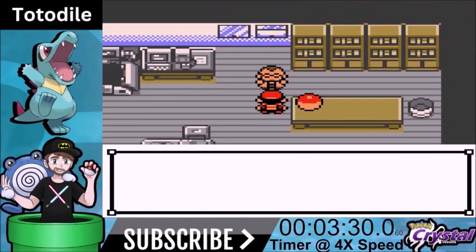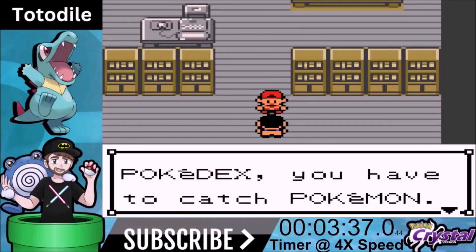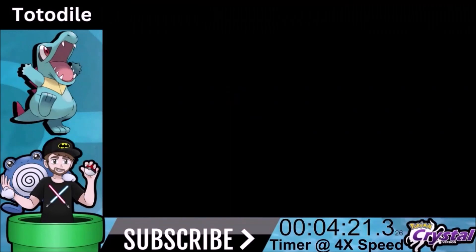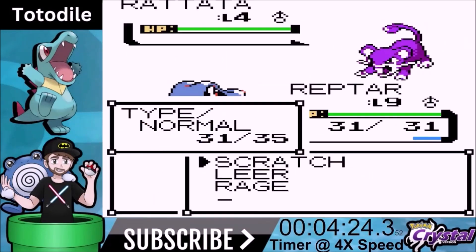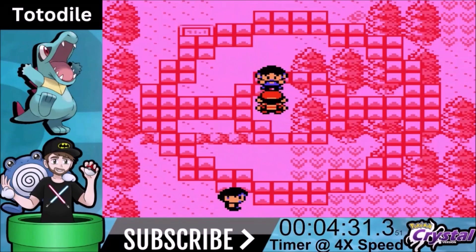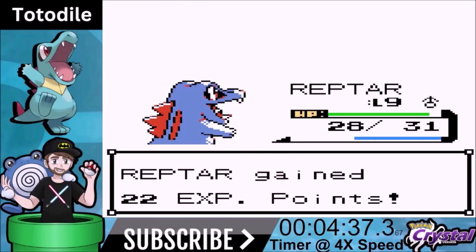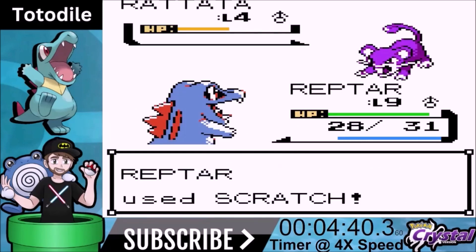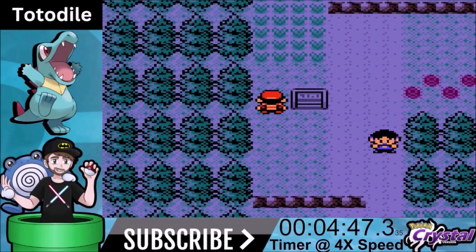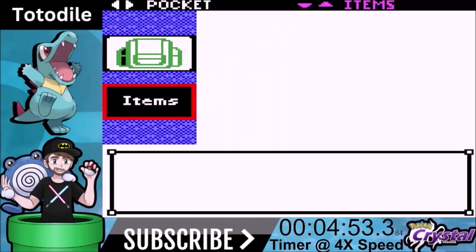Totodile is a very solid starter — actually I think it's world renowned, voted as the best starting Pokemon in Generation 2. It gets access to a lot of things and makes this playthrough very easy. Before we really get into this playthrough, I want to ask you to please subscribe, comment, and hit the notification bell — it helps the channel grow. I'm up to about 384 subscribers and very close to getting to that 500 mark, so I would appreciate it if you could subscribe and help the channel out.